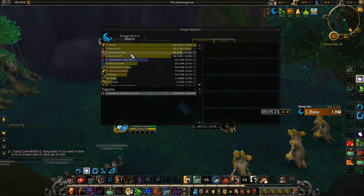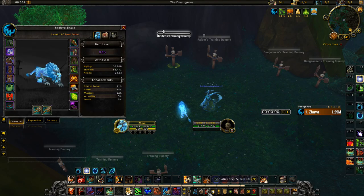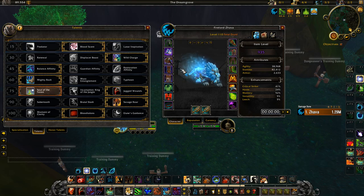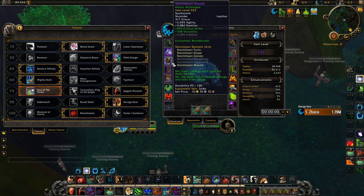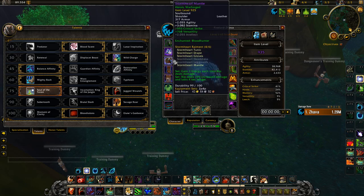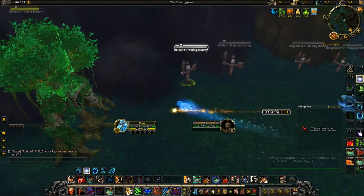There's one more build I want to test out. We're going to run the same Jagged Wounds, Savage Roar, and Blood Talons setup once again, but instead of the full tier 21 set I'm going to put on a four-piece tier 20 — because of the four-piece set bonus that makes Rip do 10% more damage. I figured it might synergize really well with the tier 21 two-piece, which gives a 20% chance for Rip to deal damage again. I think these set pieces will synergize really well together.